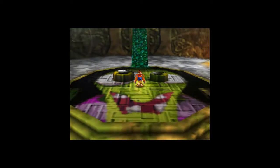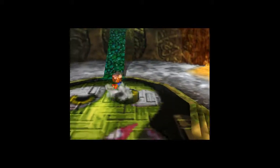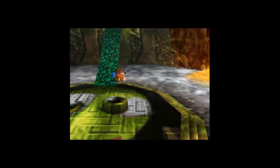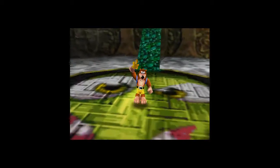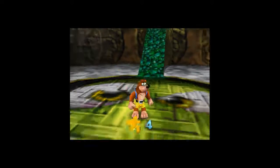Wow, look at that! Let's ground pound them — let's see what happens. Why won't this ground pound? Okay, I didn't hit it in the right spot. Grunty has sensitive skin. Okay, that's that jiggy collected.